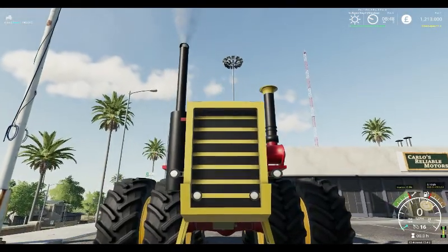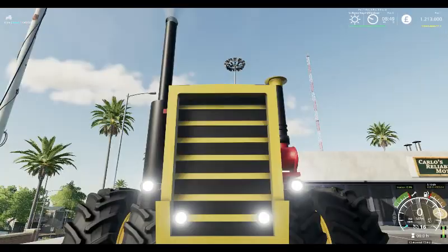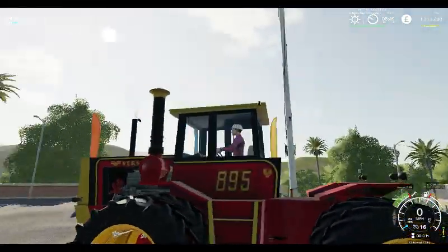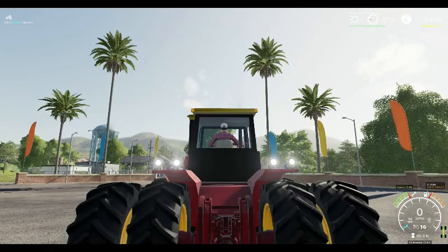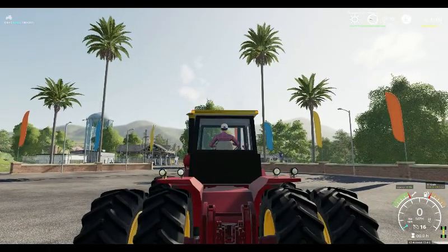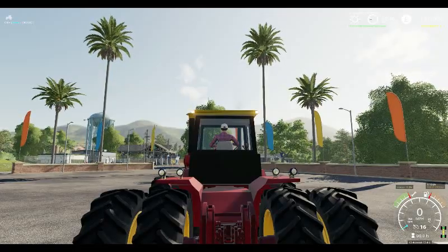The lights are not up to Farming Simulator 19 standards. The indicators are up on the cab, and the hazards too.